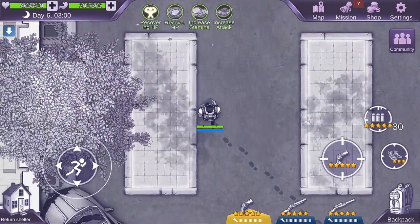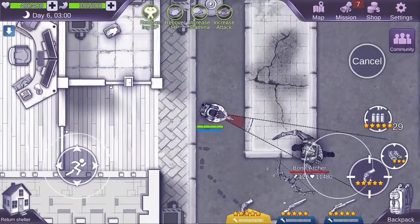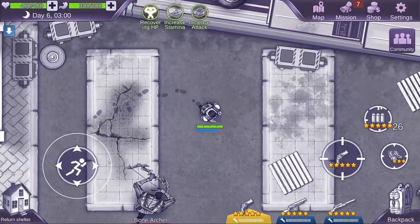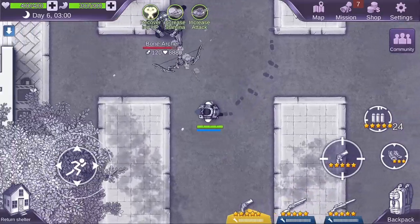Regarding armor, three-star or four-star armor is preferred. Utilizing buffs such as the glazed bullfrog legs or the spinach and beef stir fry can assist you with stamina regen as well as damage output.